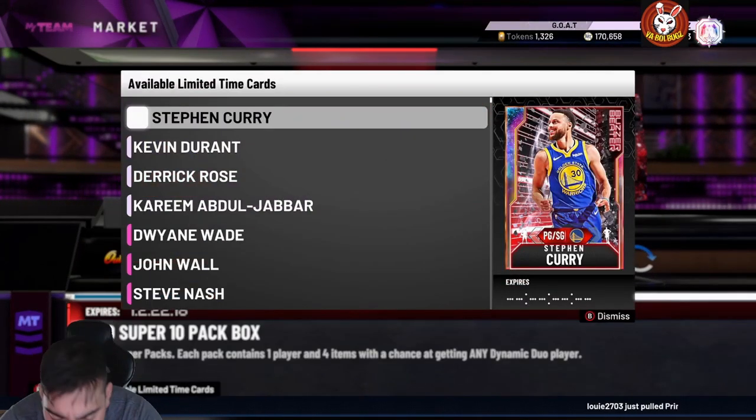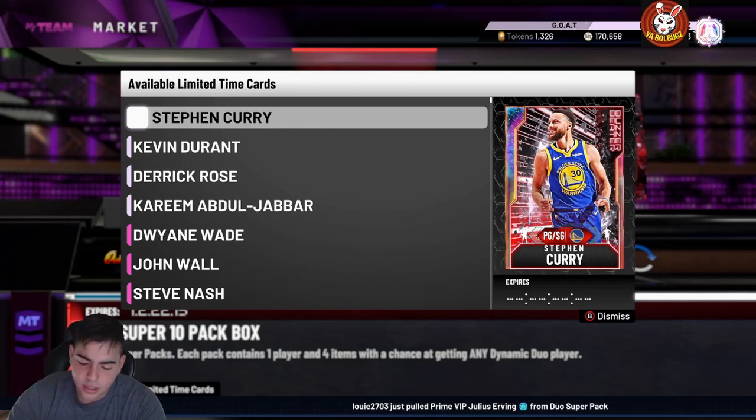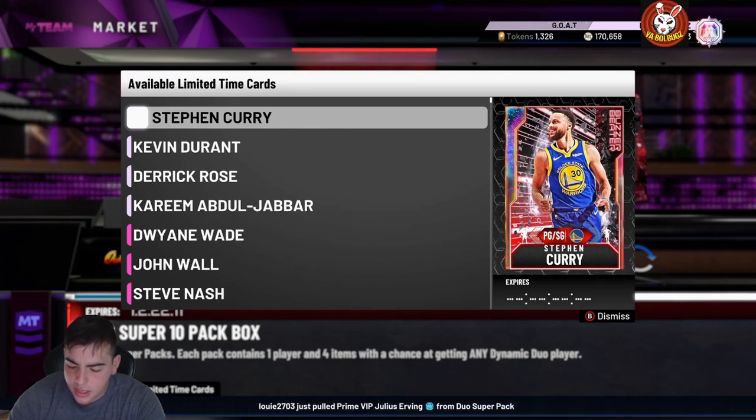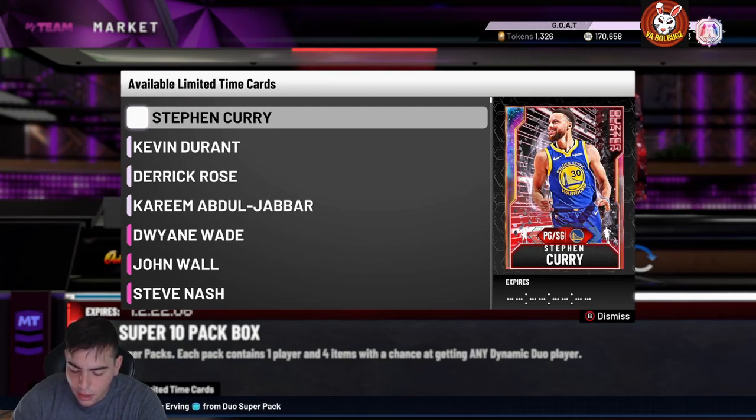Let's go over Artis Gilmore's stats: 68 three-point shot, 90 driving dunk, 98 standing dunk, speed 92, 86 ball handle, 98 block, perimeter defense 93, steal 85.